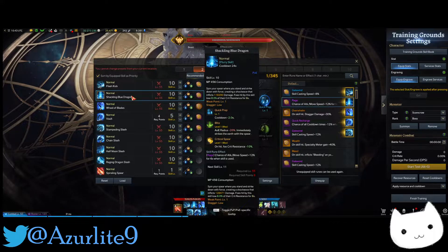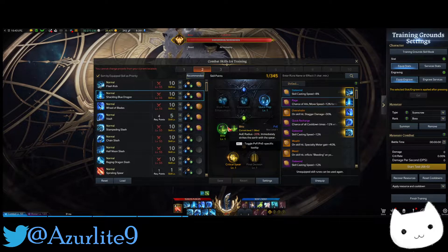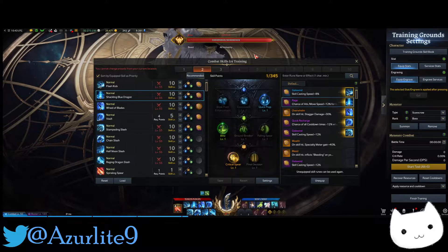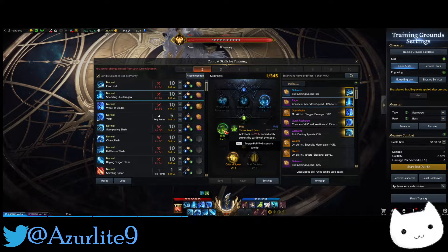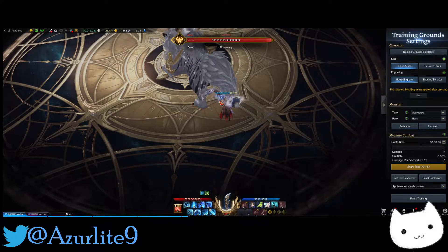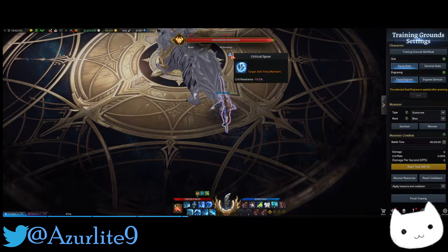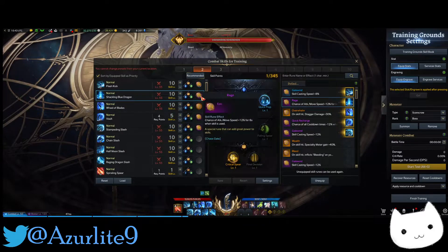Then we have the main buff skill, Shackling Blue Dragon. We're going to use Crit Prep because we want the cooldown as slow as possible. Then we use the Blitz tripod — it makes you strike your spear into the ground without any delay, so you get the buff instantly. We also have Critical Spear, which makes the crit resistance on hit targets minus 10%. I'm using the Rage rune on it because it's the combo starter. You use the skill, then do your damage combo with the attack speed buff, so your follow-up skills don't really need a Gale Wind rune.